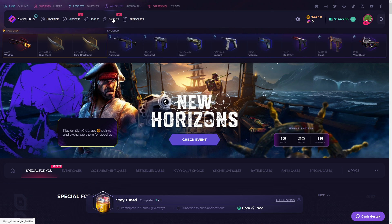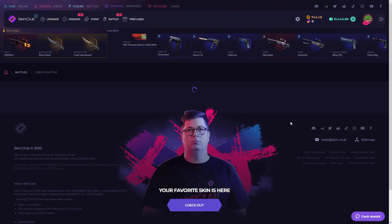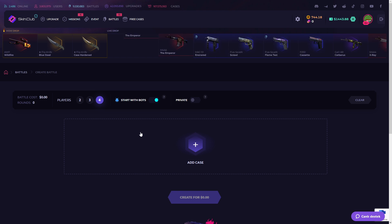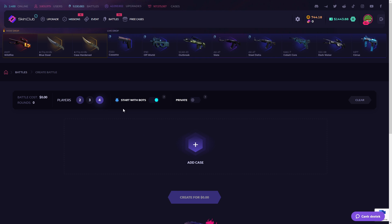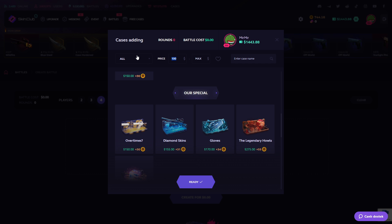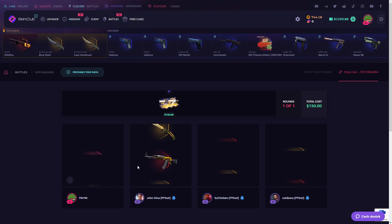Let's start. I want to try case battle — I want to show my tactic. We're gonna try it, I hope we can get some profit today. Four players, and we are starting with bots, adding like maybe 100 dollars. We'll try a few times — we are probably gonna lose it, and then after that we go all in.